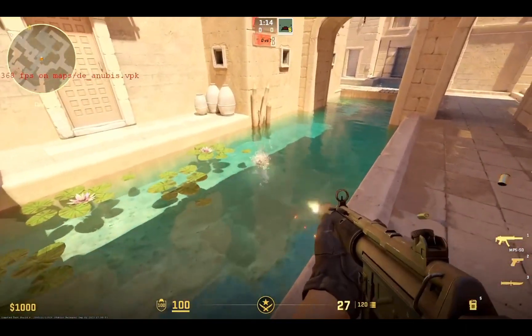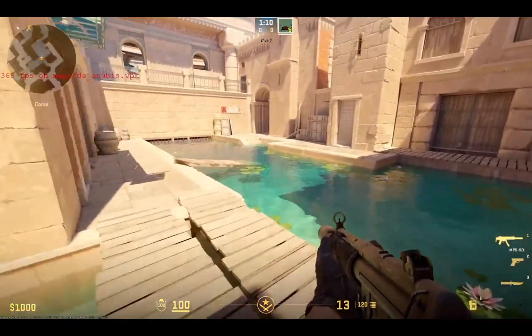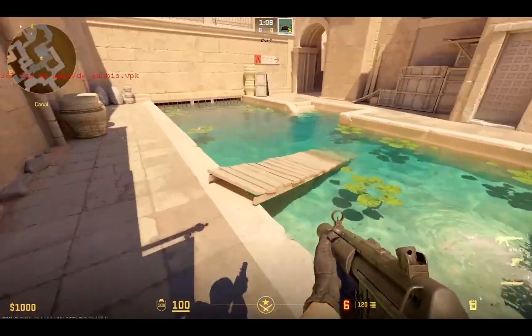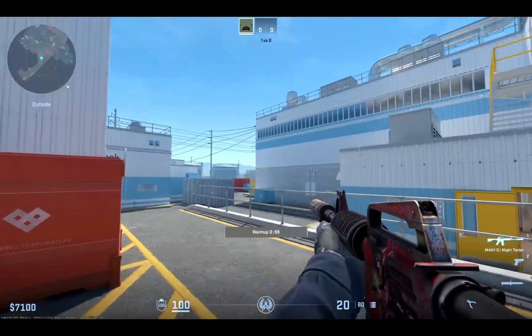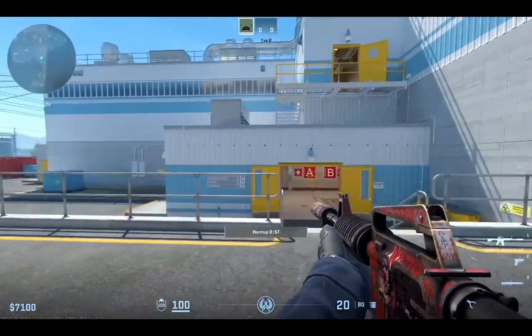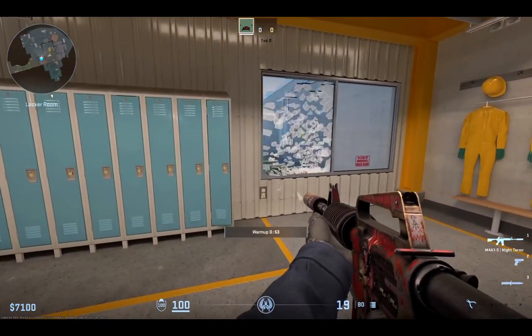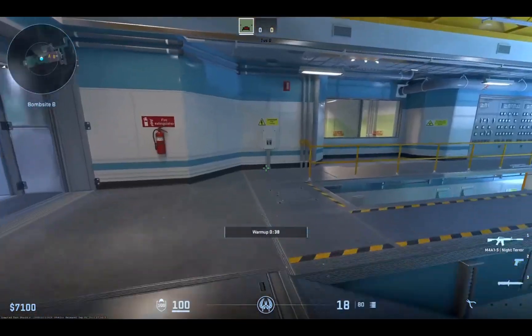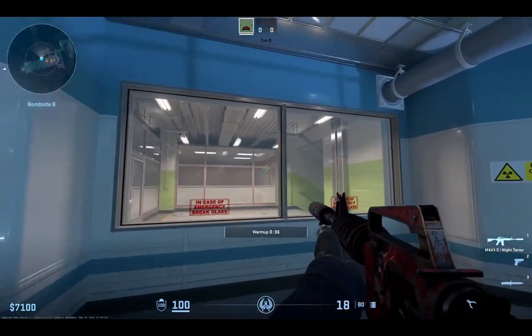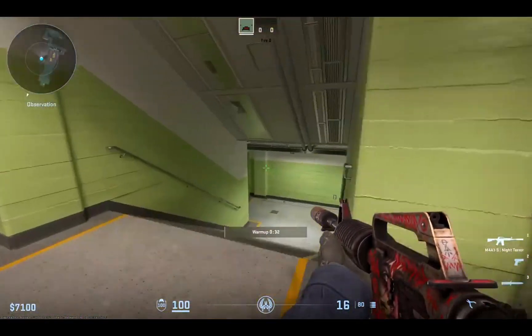Look at this water — crystal clear. At least we're going to jump in. We just messed about with this all day. This is Nuke — looks so clean and shiny. Check out the glass breaking animation — wherever you shoot it has an impact on how it breaks. Some more down here. Someone's going to have to clean that up. Not me.